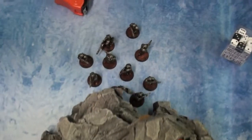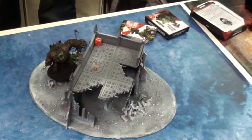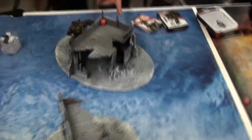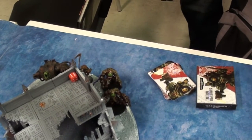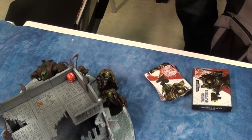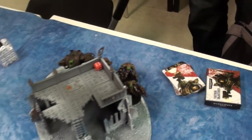Nurgle Cultists with Flamer. Identical second Hellbrute. Back to Obliterators. Mark of Nurgle on the Sorcerer. Psychic powers: Prescience and Breath of Chaos.